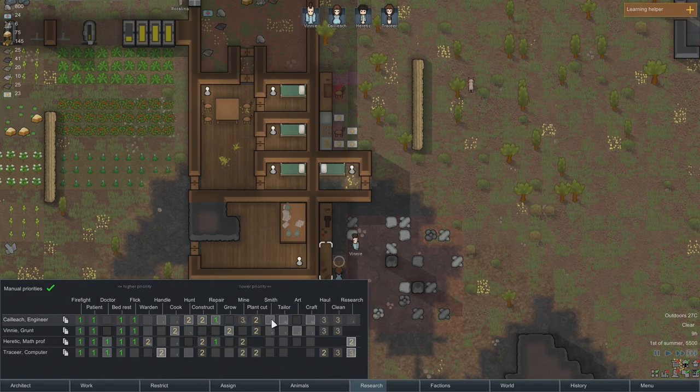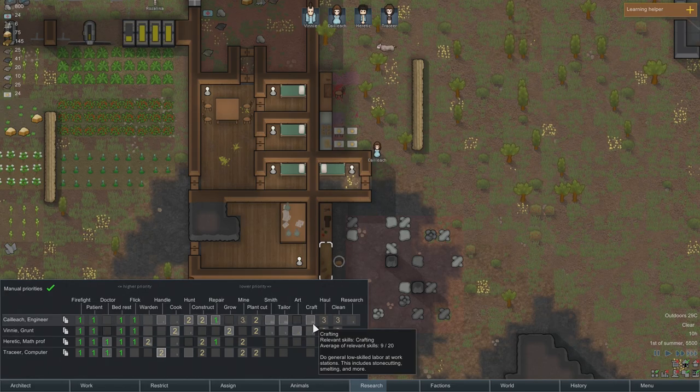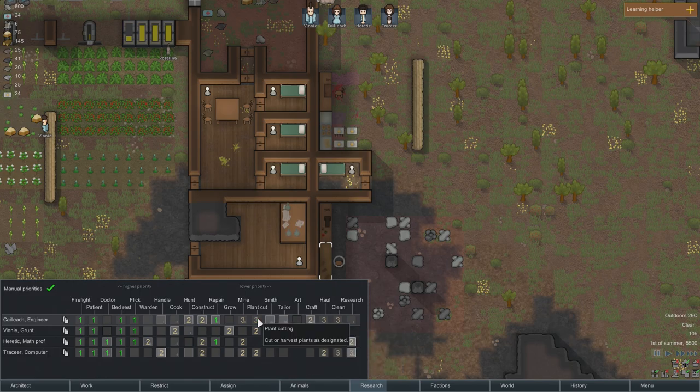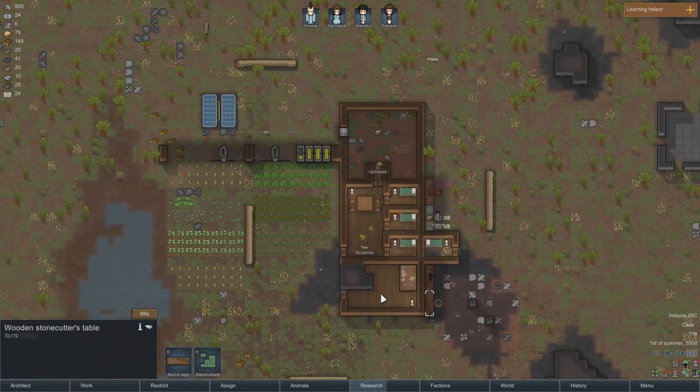This is going to be smithing — or is this crafting? This includes stone cutting. Of course Kayleek is the one best suited for this. But these other guys don't have decent skills. She is going to be busy — I'm going to set her to three for plant cutting. So she's going to hunt, construct, and craft for now. I think that should be fine.